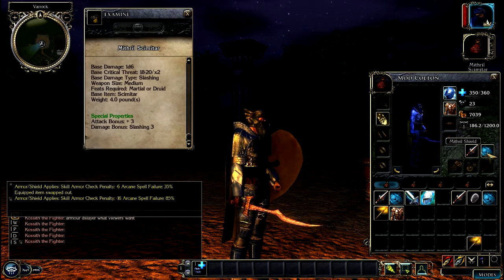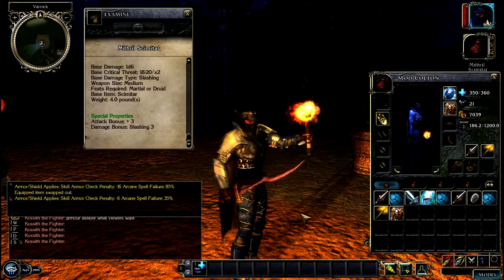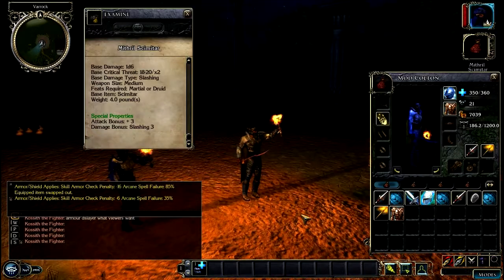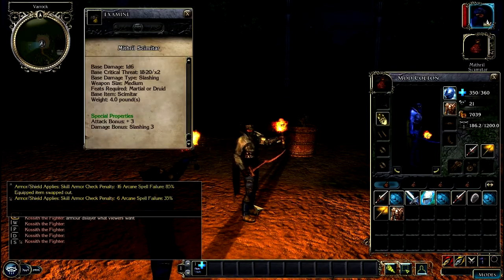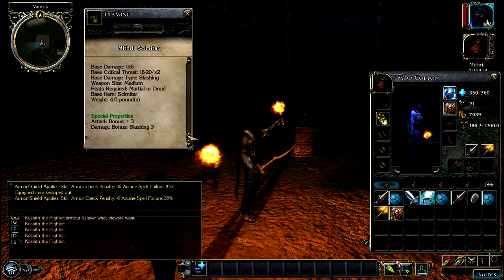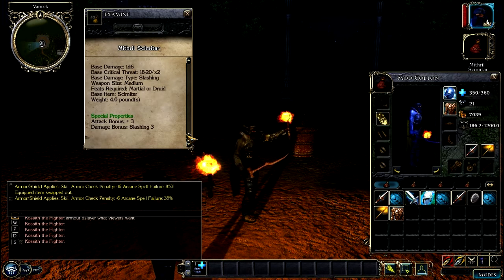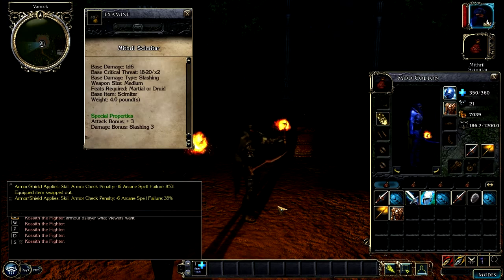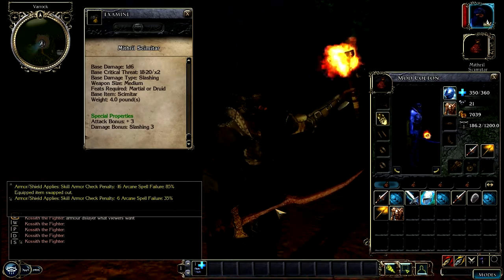Since I don't have a scimitar, Carlton, can you tell me what the scimitar's special properties are? Sure. For the attack bonus it is plus three, and the damage bonus is slashing three. So that basically means it's accurate and damaging at the same time.